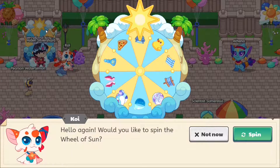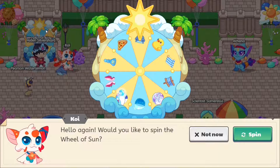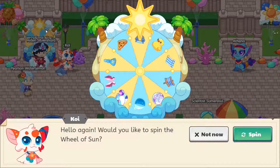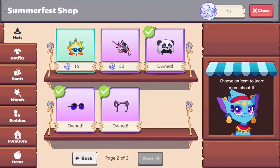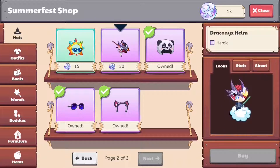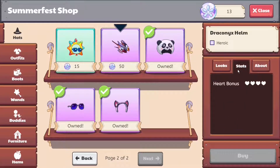From this wheel, you guys can get yourself a maximum of 50 Sand Dollars. So this is probably the first thing you guys want to do. You can get up to 50 Sand Dollars, which is enough to buy like 5 or 6 items. The Dragon Ox gear costs approximately 50 Sand Dollars, so from just 2 lucky spins off the wheel, you guys can get yourself the Dragon Ox Helmet, which is one of the strongest items in the game with a heart bonus of 4.